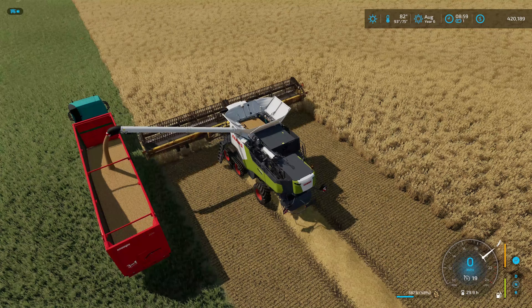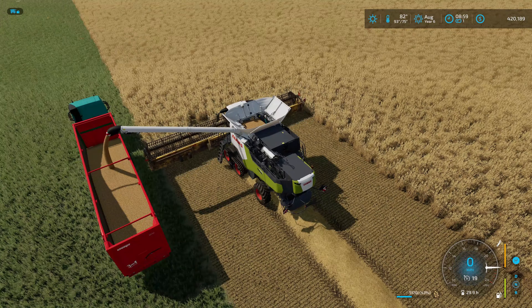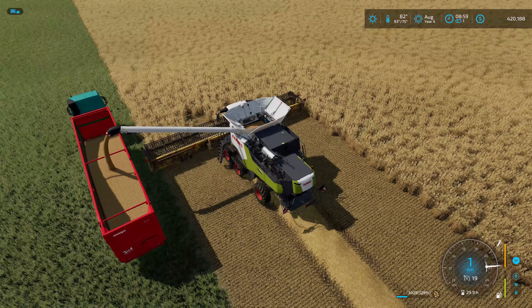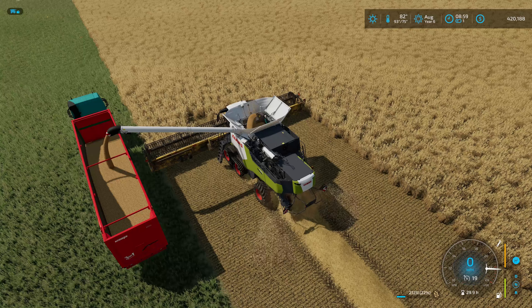In FS22 with seasons, when it rains we don't have to wait for the crop to dry after a rainstorm. That was a cool feature in FS19 with that mod — it wasn't like right after rain you could just go harvest; you had to wait for the crop to dry, which could take a couple of hours.